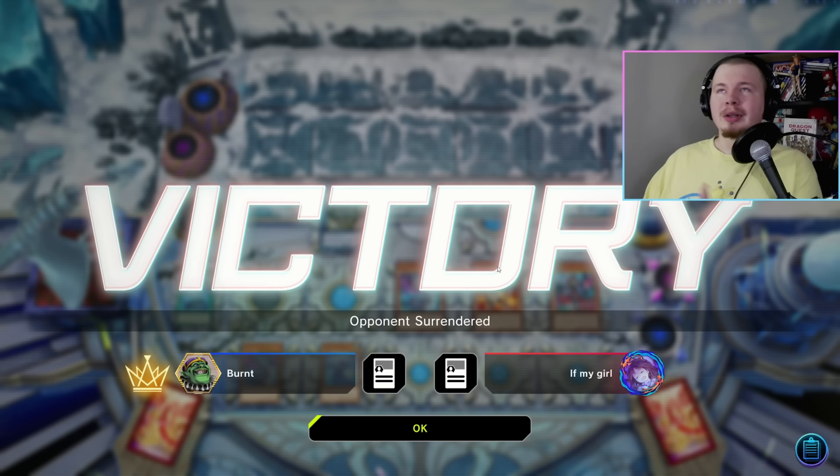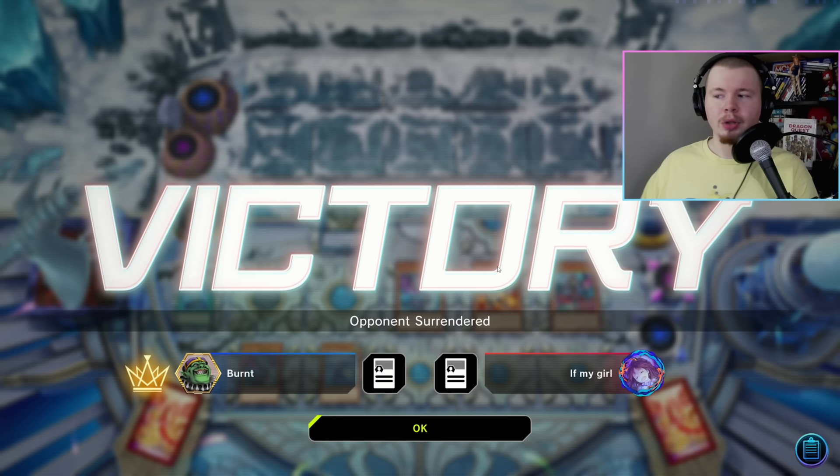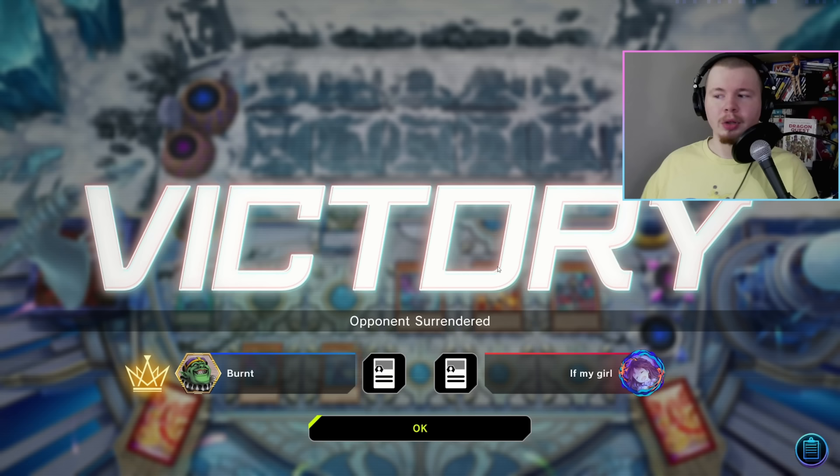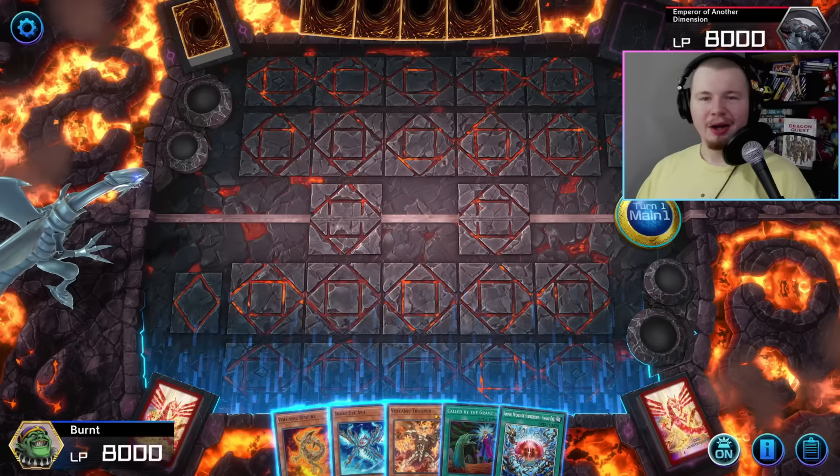That was a great showcase of what I was saying earlier about how Volcanic Emperor can be really useful when going for game. This was a going second replay — kind of a scuffed game but I'm keeping it. No one expects the Emperor, and it really helps go for game going second. Now let's go to solo mode for the step-by-step FTK guide.